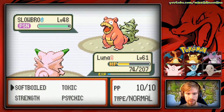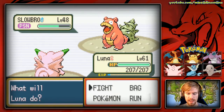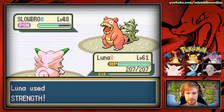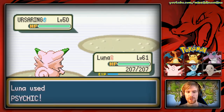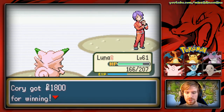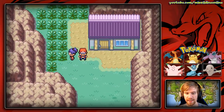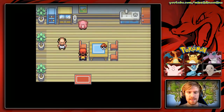That Slowbro — we'll use Toxic on it, then use Soft-Boiled to restore our health. Then we'll use Strength and down goes that Slowbro. Finally an Ursaring — I want to see how much damage Psychic would do. Down goes the tough guy. In here we can go inside and see what's going on.